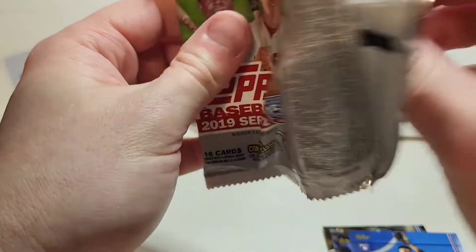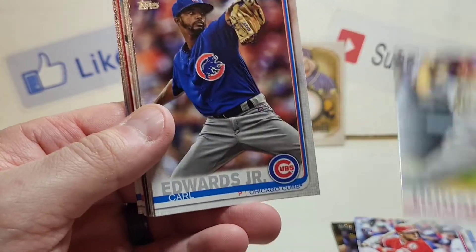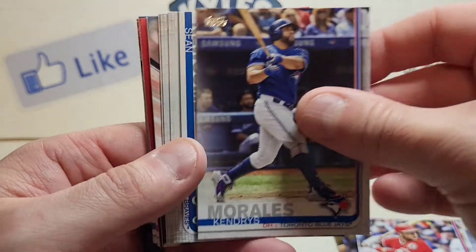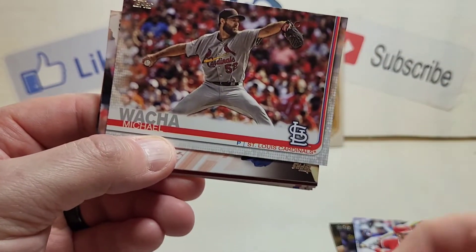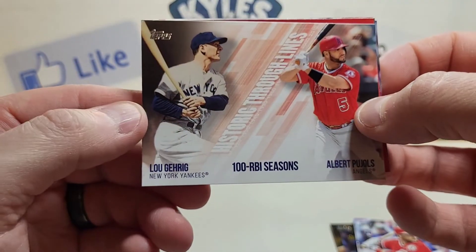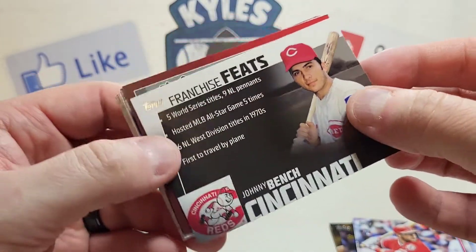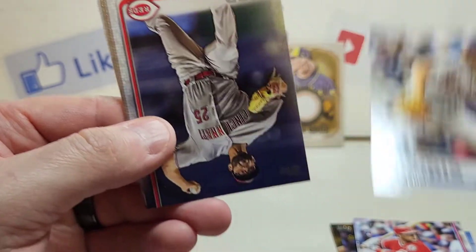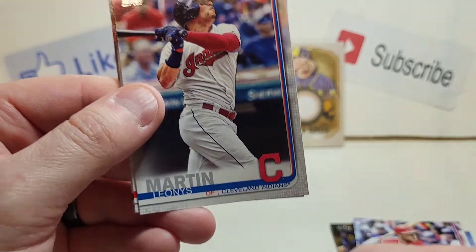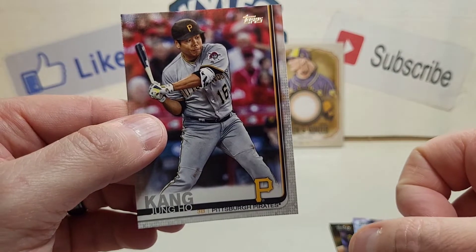Here we go, last pack — see what we can do. A top rookie card there and David Fletcher — put that one in the good pile. We got Dakota Hudson, Carl Edwards Jr., Morales again, Sean Newcomb, Giants team card, Michael Walker, a 100 RBI Seasons insert with Lou Gehrig and Albert Pujols, Franchise Feats with Johnny Bench, home run challenge card of Rizzo, Daniel Morris, Cody Reed, Leonis Martin, Scott Kingery, Cody Bellinger, and ending with Jong Ho Kang.